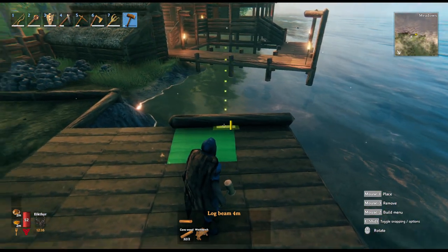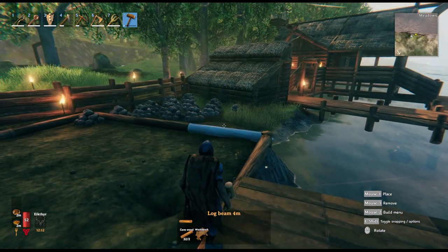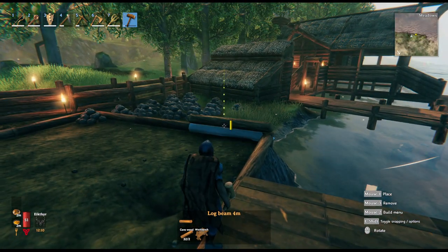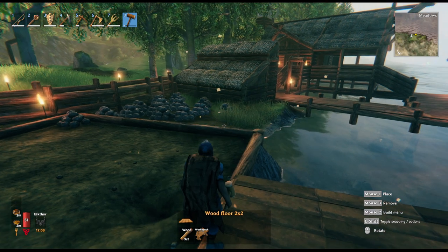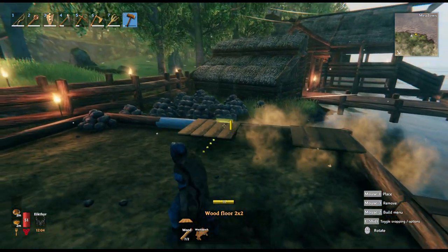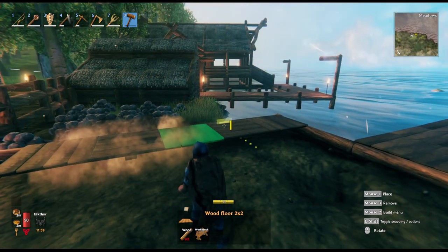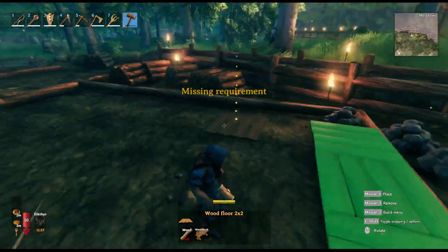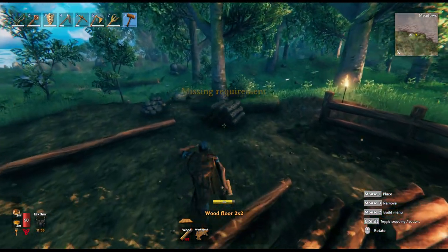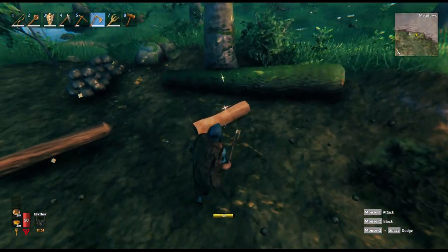This area is going to be whatever it turns out to be - I don't know what it's going to be yet. But I do like the idea of this being a workshop, and it's going to be logs, of course. That's going to be our theme. I know it costs a lot, but it's just a little bit of time and it's worth it. We're not in any hurry. As always, I like to run out of wood in the middle of something.